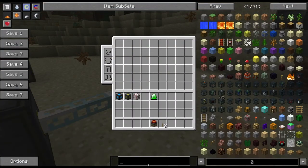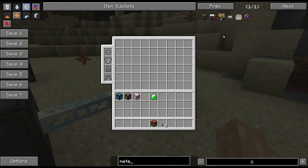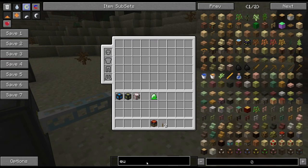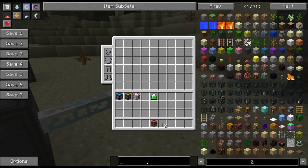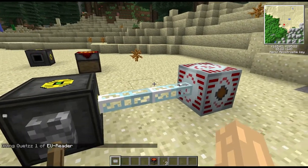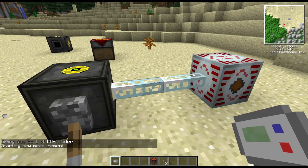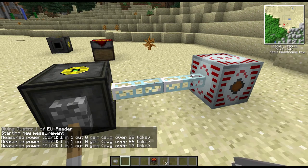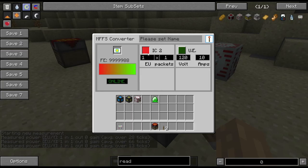Let me grab an EU reader — there we go. We can see that is indeed one EU per tick. If we wanted to bump that up we'd have to stop it and then increase our EU output.